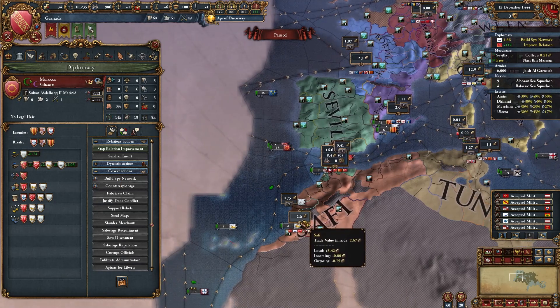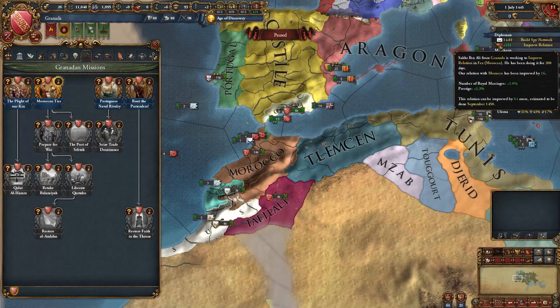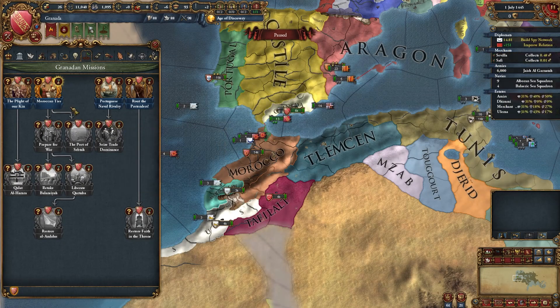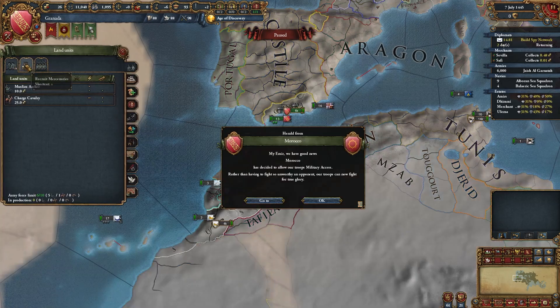You can also send your merchant somewhere — I would collect from trade here in Safi. Here we go, royal marriage. After you reach 150 relations, you will be able to finish this mission. Finish it, ask for military access from Morocco, and hire a free company.